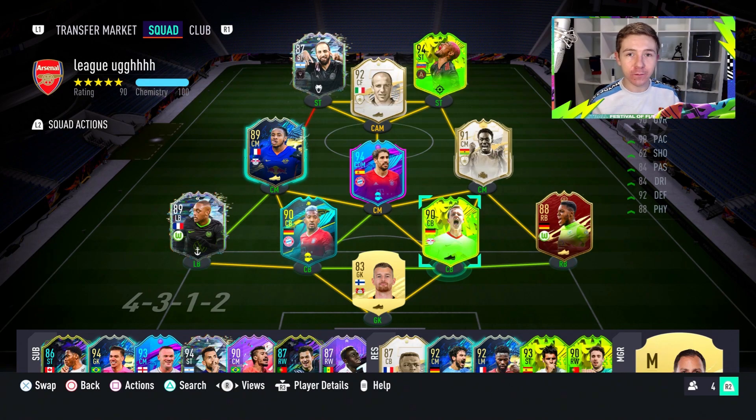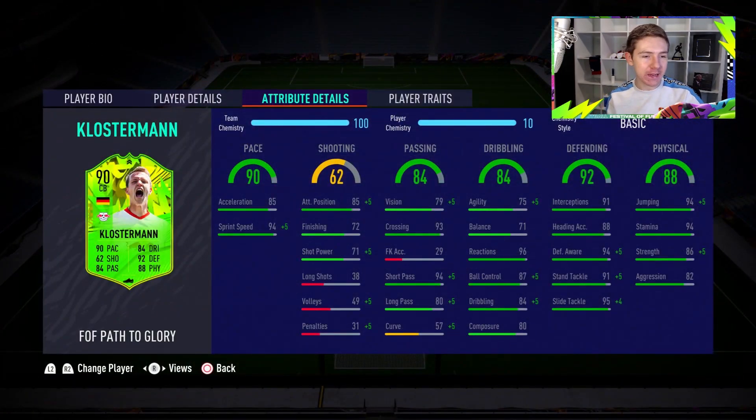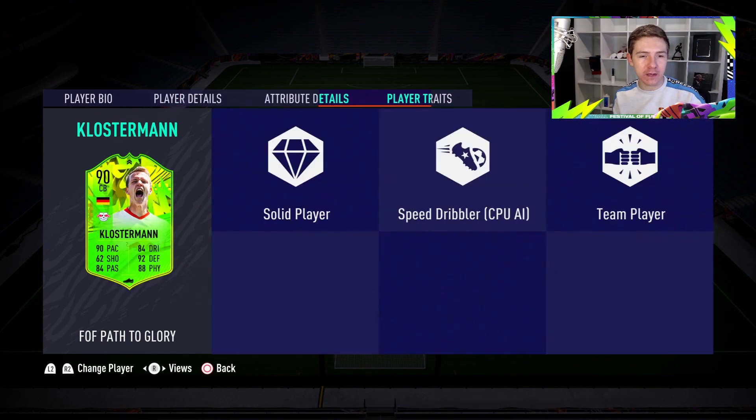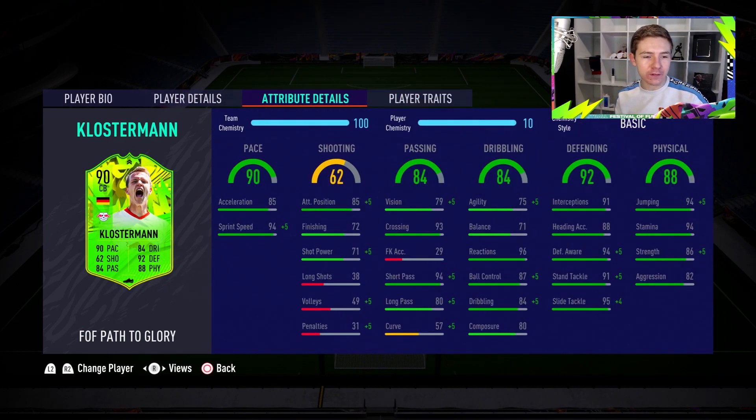This guy's been a popular item throughout FIFA 21. His non-inform at the start was very good, and his Road to the Final item for the majority of the game has been a popular choice, right up until Team of the Season — but now he's been given an even better card. It's already under 200k, so I feel like it's well-priced for what it is. In regards to in-game stats, what is there to look at?